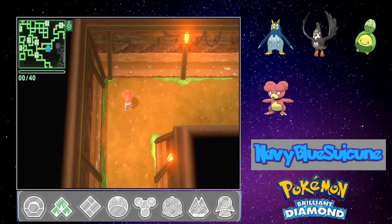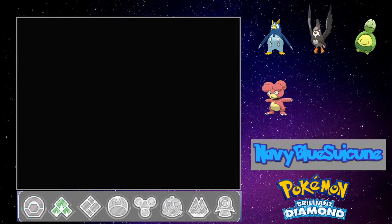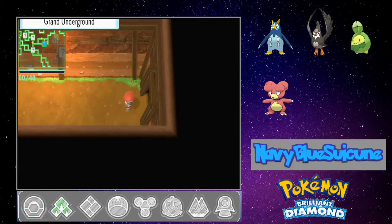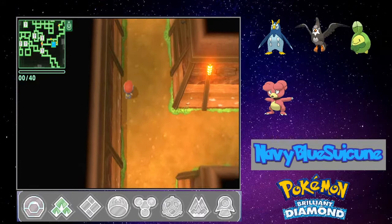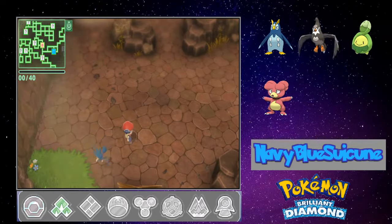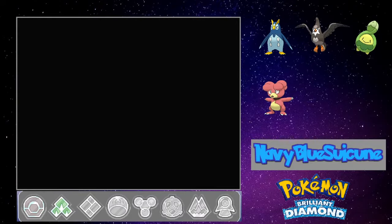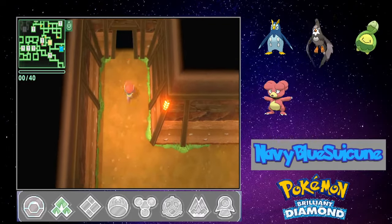Alright, here we are back in Sinnoh's Grand Underground. Fountain Spring Cave — I don't see any... let's keep on it. Alright, what do we have here? A Spacious Cave — I think this is one of the possible locations to find Magnemite. We have a Murkrow, two Murkrows, a Budew, another Budew. Let's head to the left. Sinnoh's Grand Underground is so expansive, really dig it. This is probably one of the better features in the game.